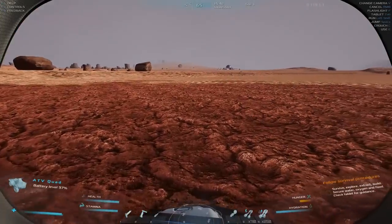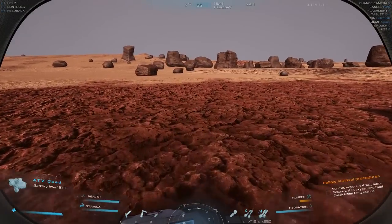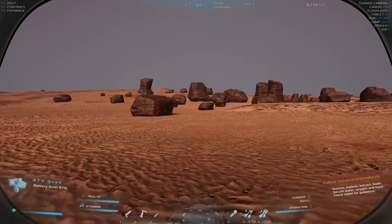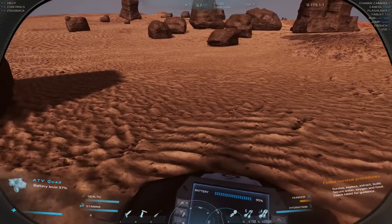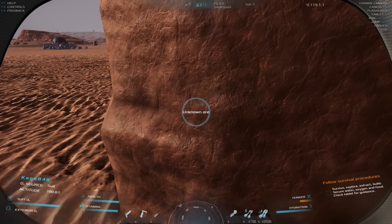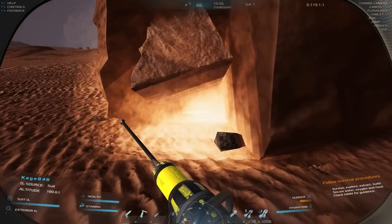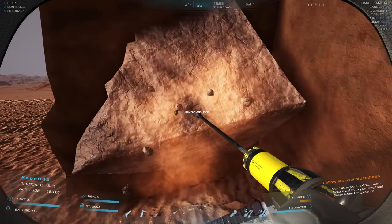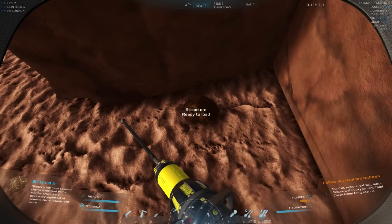Let's do some mining before going back to base. From what I was told, rocks give random ores — but my experience is that the first ore you get from a rock is all it'll ever give. So if I get silicon off one rock, that rock is always silicon. I'm looking for silicon, iron, and aluminum. Let's mine this one — silicon, again. All I ever get is silicon.